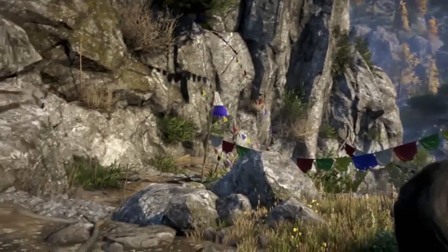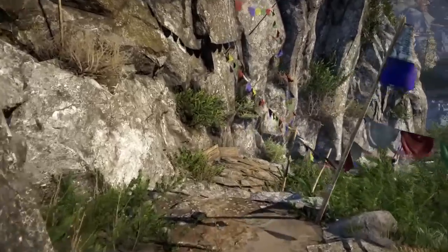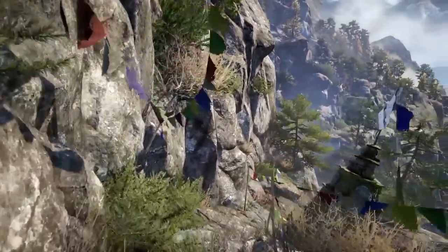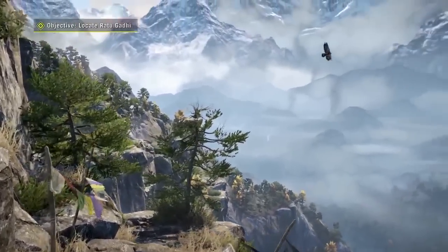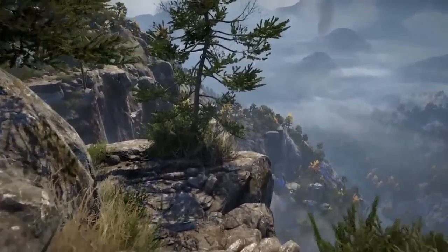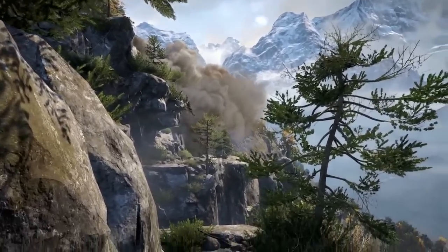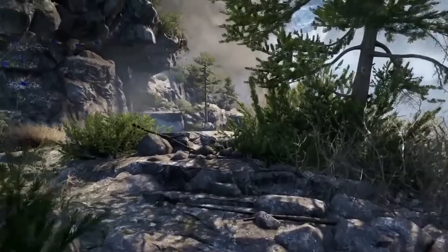First off, there's the travel journal. I'm not too sure what it's going to be — probably just a blank notebook with some beat-up, torn, old-style pages. There's also a map of Kyrat, which is pretty cool to get a real-life look at where you'll be playing. It's something you'll either hang on your wall, put in a frame, or just fold up and never look at again.